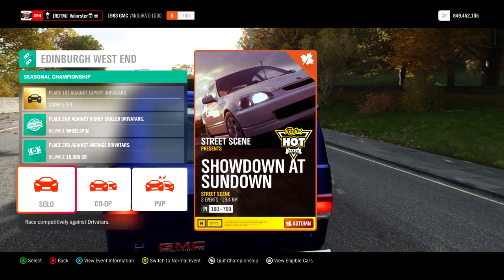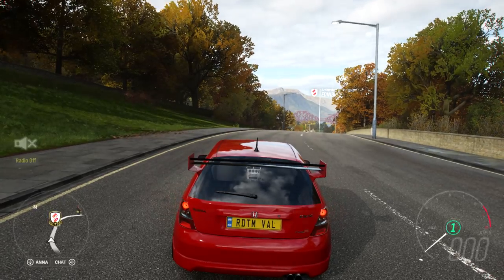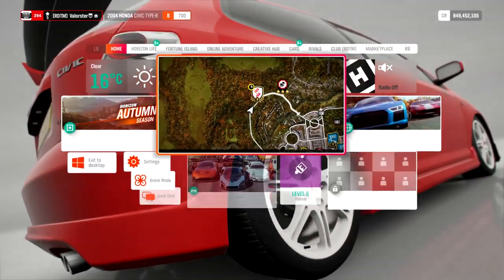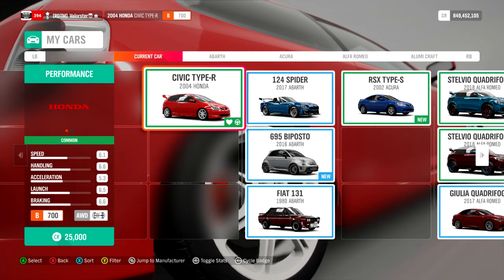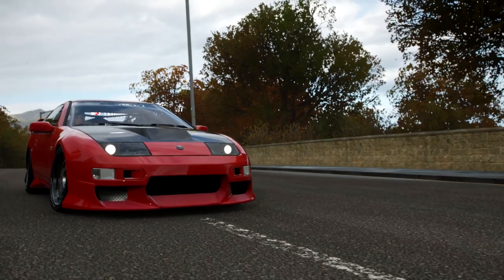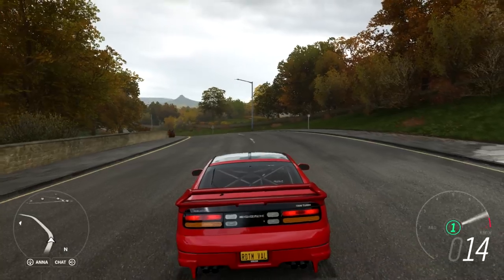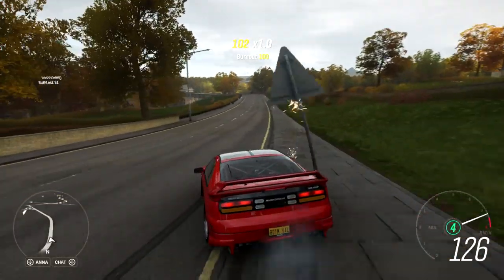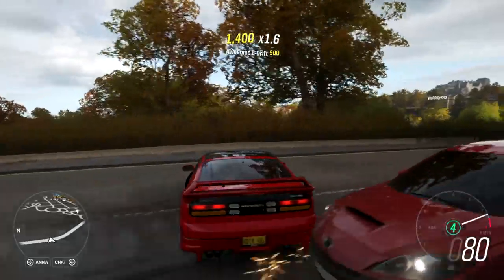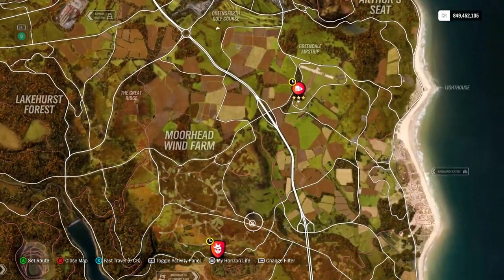At Edinburgh West you can win the 1994 Fairlady Z Twin Turbo. The car I used was the Honda Civic from 2004. What you can win here is the twin turbo Nissan — a nice twin turbo. I tuned it for drifting but I'll definitely check out what else it can do in racing. I got all the seasonal events done with the cars needed.